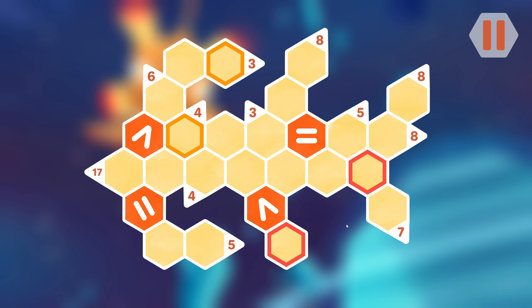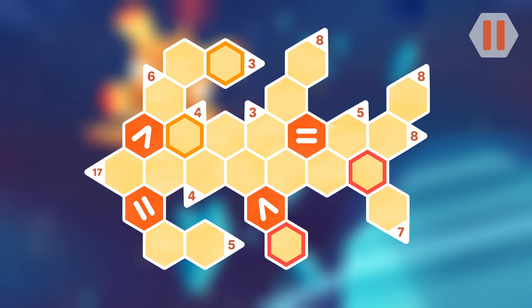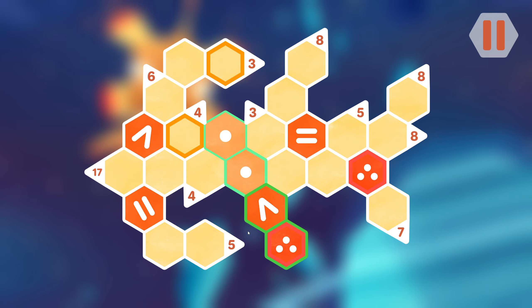All right, last one with this mechanic. We've got a three there, four there. 17 is just colossal. Five here needs to be a two-three combo, three here needs to be a one-two combo. This number needs to be three because the only way we can have this side larger than that side is if this is two and this is three — so that is fixed.